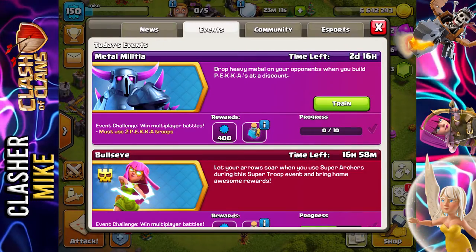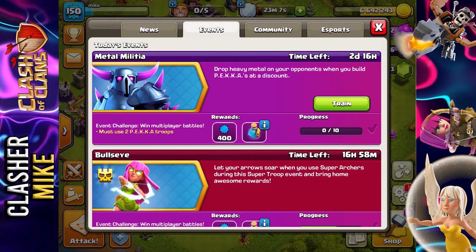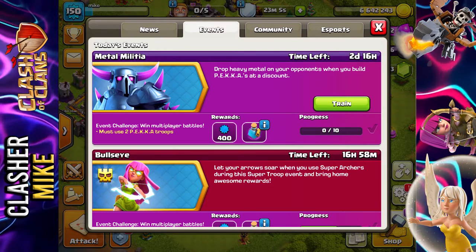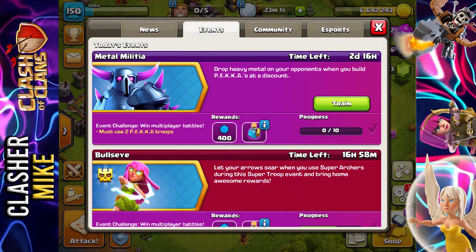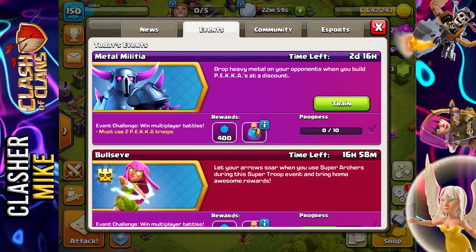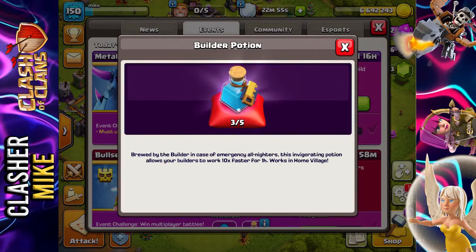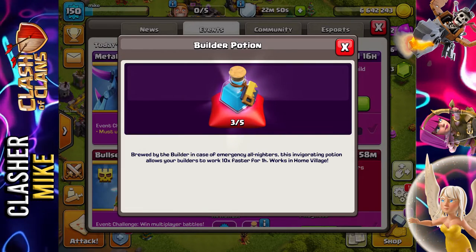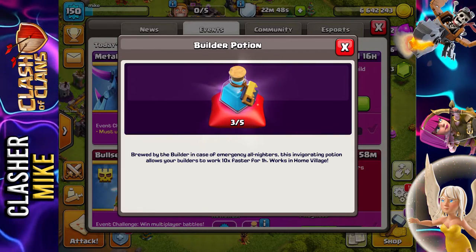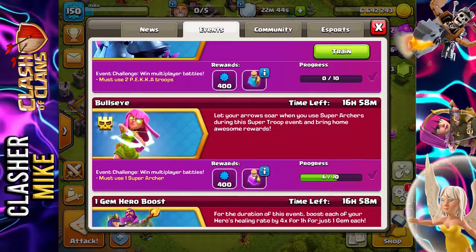We have the Metal Militia event. This is going to be using Pekka troops and you're going to be receiving a builder potion if you use two Pekka troops and win some battles. I'm going to be working on completing this event — I only have three builder potions and I really want to get to five. Builder potions are going to be my best friend when I get to town hall level 12.